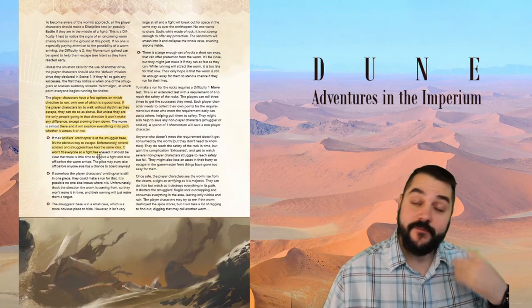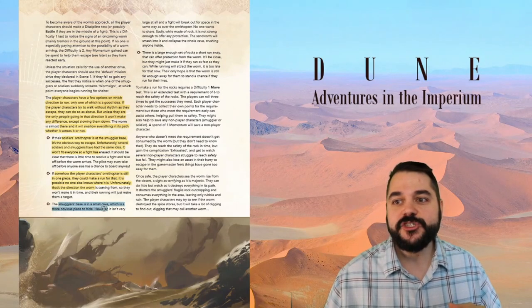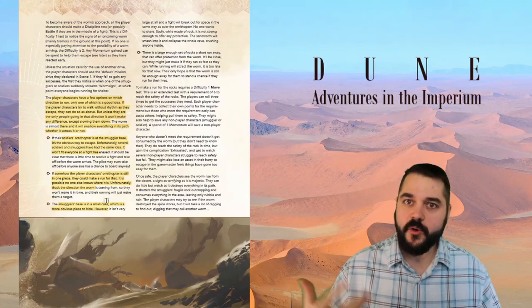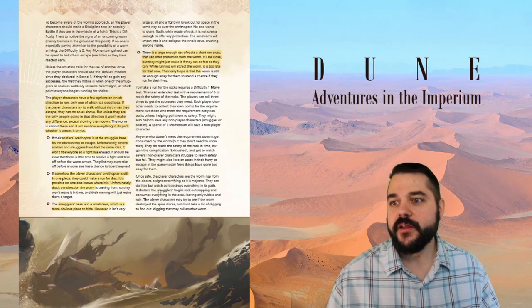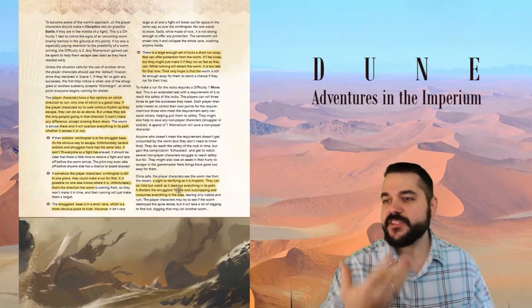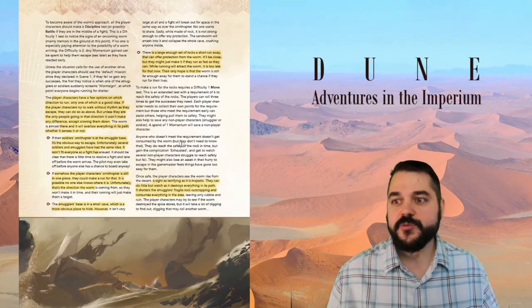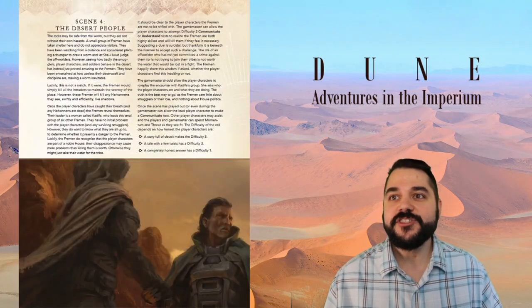Escape options include reaching the smuggler's base in a small cave, the player characters' own Ornithopter if it's intact, or a large set of rocks nearby — the great worms of Arrakis cannot penetrate solid rock, only sand. Once safe, the player characters watch as the worm rises from the desert, terrifying and majestic, shattering the smuggler's fragile rock outcropping and consuming everything in the area, leaving only rubble and ruin. There may be another worm nearby.